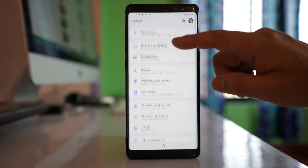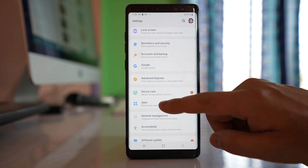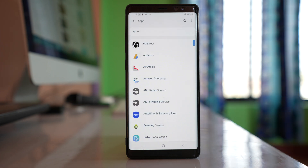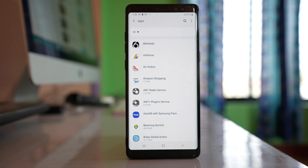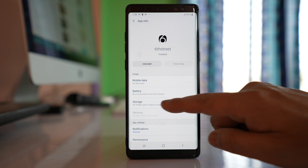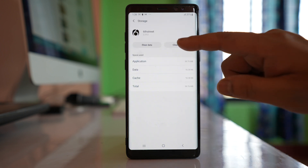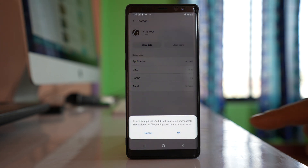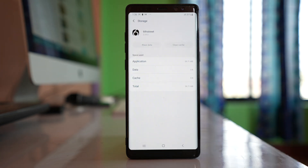Scroll down and go to Apps. Now suppose this is the application whose notification badge does not go away — open the application, go to Storage, select Clear Cache, then select Clear Data and OK. After you do this, restart your phone and check if this will fix the issue.